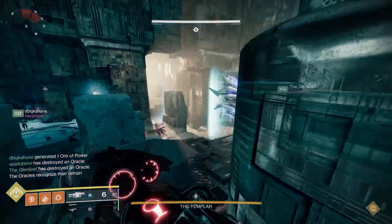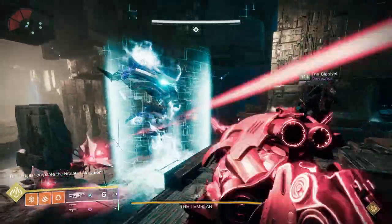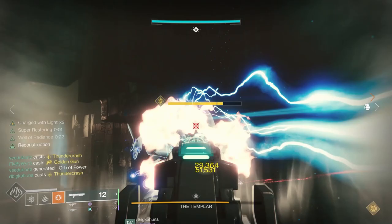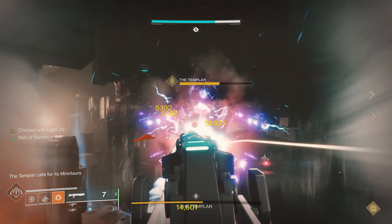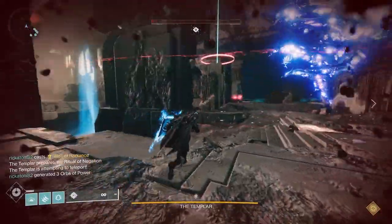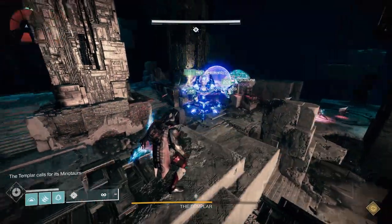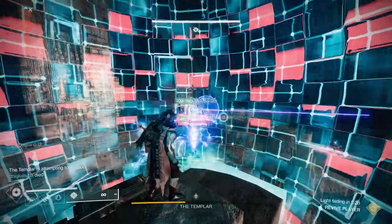Someone will usually drop a Well of Radiance, sometimes a bubble, and that's when you start doing damage. For damage weapons vary — generally avoid rocket launchers unless you're on the stairs; some people use double shotguns swapping between them, others use Linears and Witherhorde. Use whatever works for you. The relic holder is then looking for the next place the Templar will warp to — you'll see a red ring around it. Your job is to quickly get there and block the Templar's teleport, which keeps him in place for extended DPS.